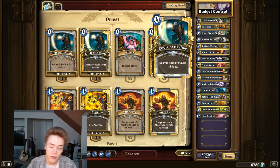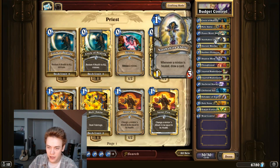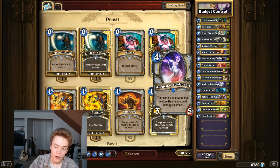I start off with Circle of Healing. It's a really flexible, powerful effect for very little mana. It can set up pretty good Northshire Cleric turns. It has synergy with Injured Blademaster — making a 4/7 on turn three is very, very powerful. It's kind of like innervating a Yeti, for example. You can also set up some really impressive Soul Priest turns where you clear the entire board.